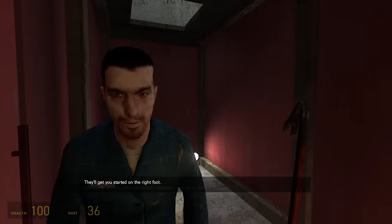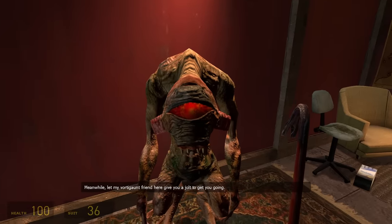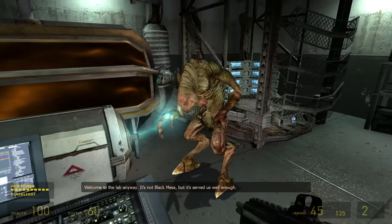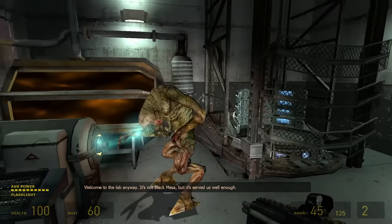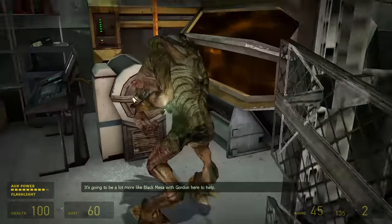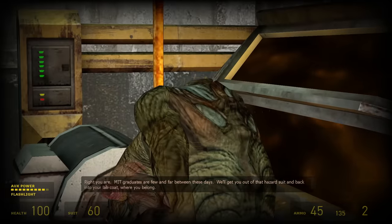And finally, the old Vortigaunt textures. These were redone in Episode One, and their original textures look much grittier and nastier. These original textures fit the ragtag and dirty nature of the Resistance better than the new ones, I suppose. But they also look really fucking weird. Once again, it's up to personal preference.